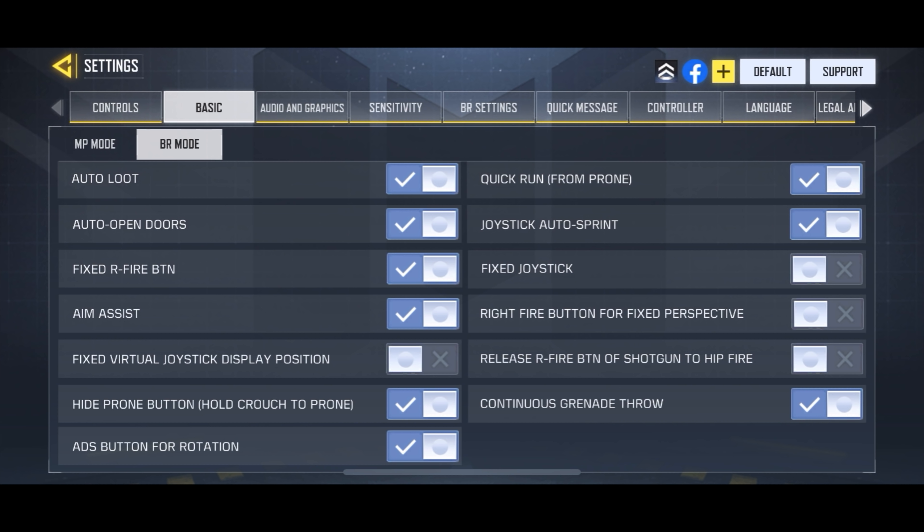As you can see here, I have auto load on, fixed joystick is turned off, and auto sprint is on. You can take a look at these settings as well. Auto door has to be turned on, aim assist as well — all of that has to be turned on guys. You can copy these settings.